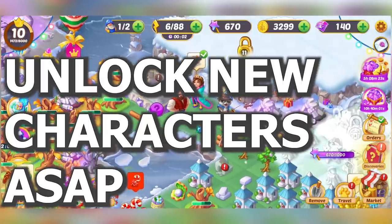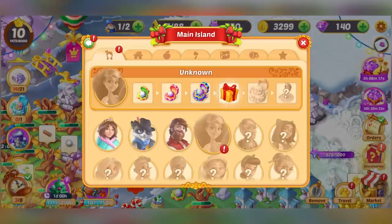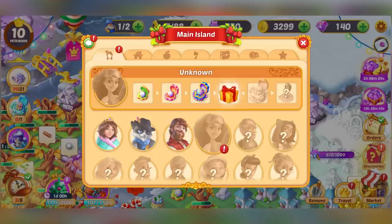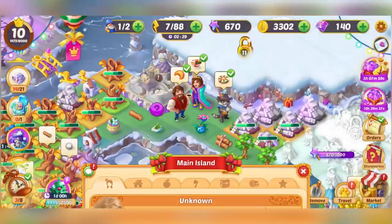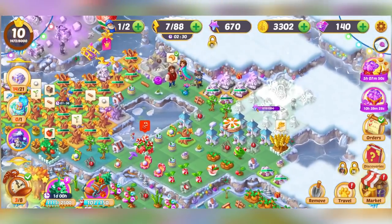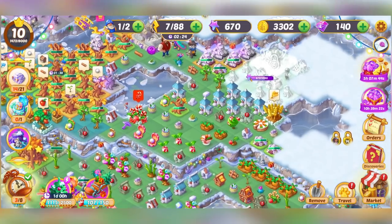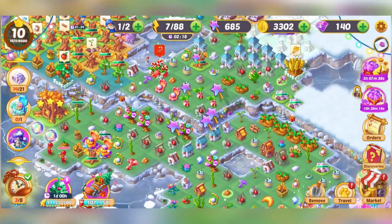Let's talk about your characters. You should try to unlock characters as fast as possible. If you go to Discoveries, these are your characters — you start off with Sleeping Beauty, eventually you get Boots, then Paw, and so on. It tells you what you need to do to unlock each one. With these characters, you can start doing orders, and you want to keep doing orders because this is actually how you get a bunch of the magic wands. Always, always, always be filling their orders. See, wands right there, more wands there, more wands there.